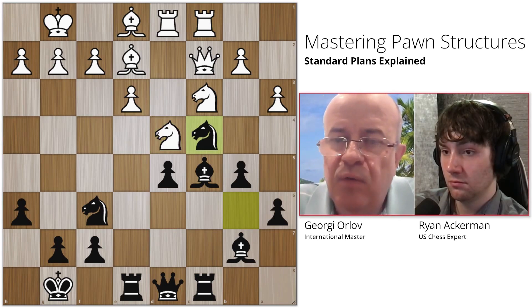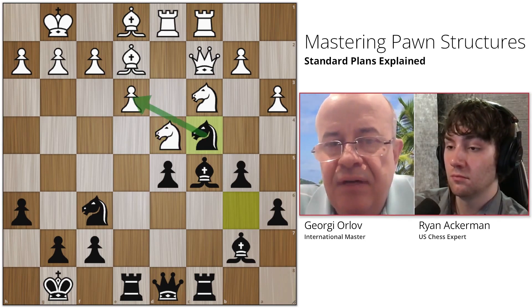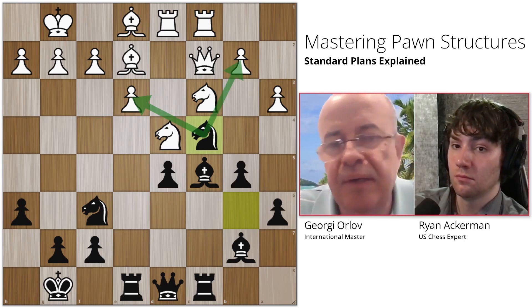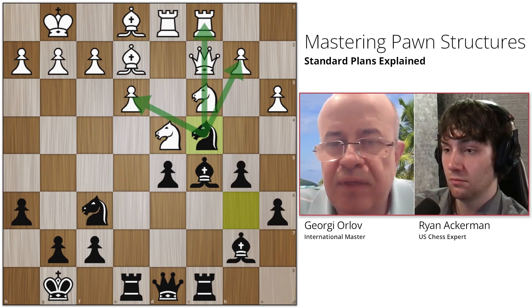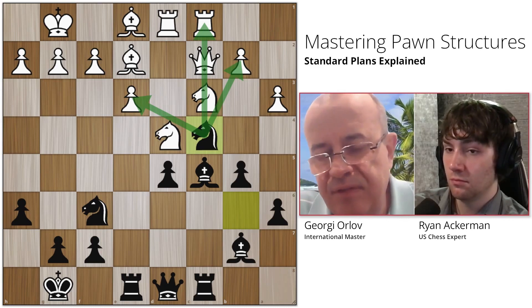It feels like it's a very worthy location for multiple reasons. I kind of attack here a little bit — not really a major threat at the moment, but maybe at some point it may be. And I kind of retired this group of pieces entirely: the queen, the rook, and the knight. They just kind of became irrelevant because I placed myself in a way that blocks them.